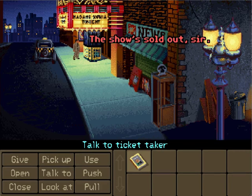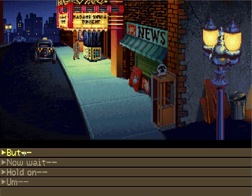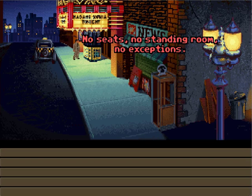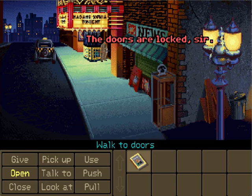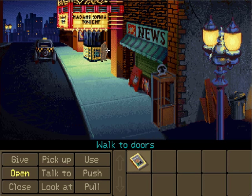The show sold out, sir. But I want to go in and see Sophia. No seats, no standing room, no exception. That's a bummer. One thing that really speeds up stuff in this game is that if you have a highlighted option, you can just right-click on the object and it will automatically do that for you. The doors are locked, sir. This is something I did not discover until I was pretty far along into my first playthrough, which was very annoying because I kept doing things the long way, so I'm very glad I discovered it — although a bit miffed that I did so late into the game.